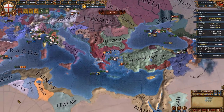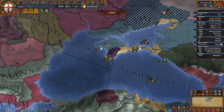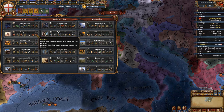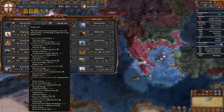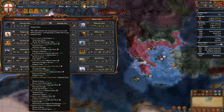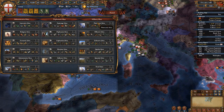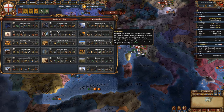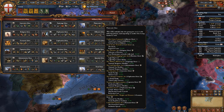As a second idea group, if you have military points — which you most likely will — go for Quantity ideas. Combined with Trade ideas this gives a goods produced modifier of +20%, considerably increasing your economy. As a third idea group, go for Religious ideas, as you will be fighting Muslims, Orthodox, Catholics, and pretty much every other religion. Religious ideas mix super well with Trade ideas, giving another +10% goods produced modifier and missionary strength +1, and mixing with Quantity gives +10% morale of armies.